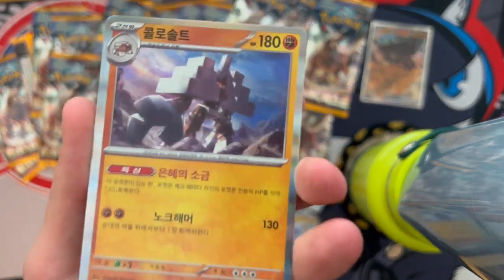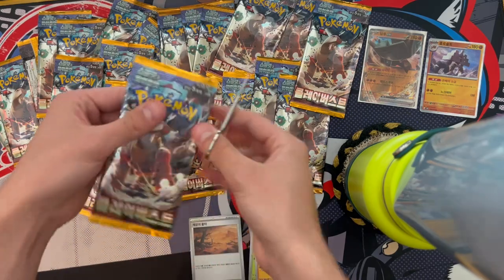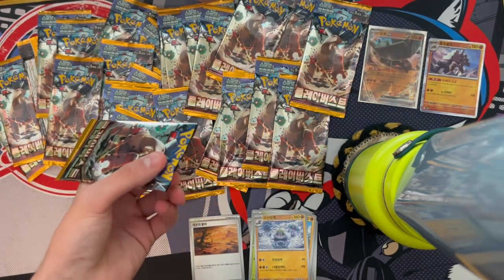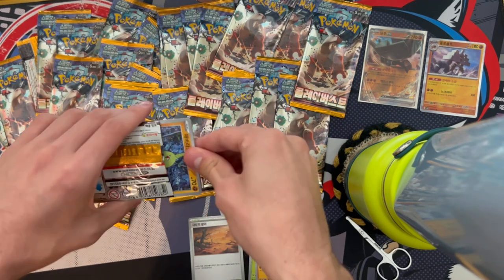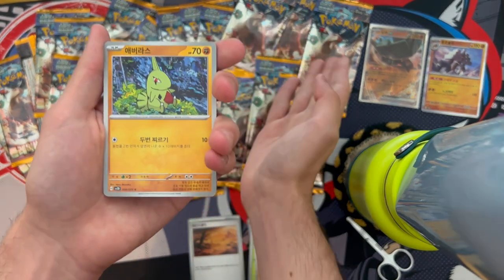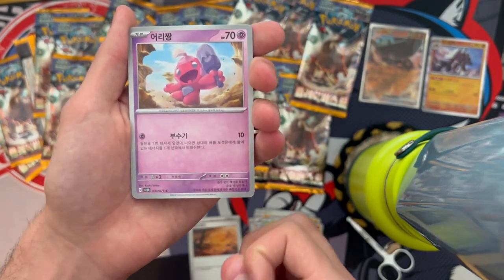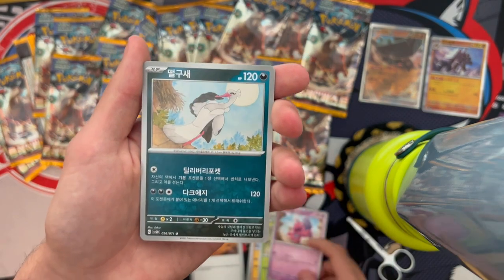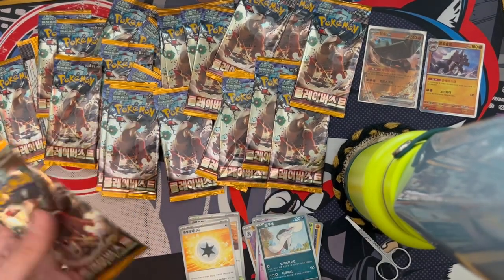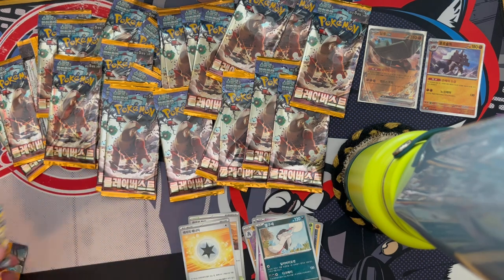Hollows in a booster box aren't that bad because you know it's gonna happen. But in a smaller box when you get loads of holos it's annoying because it could have been an EX. Next pack: Pineco, Tinkatink — I want Tinkatink EX in this set because it's too expensive in English — Bombardier, and an energy card.